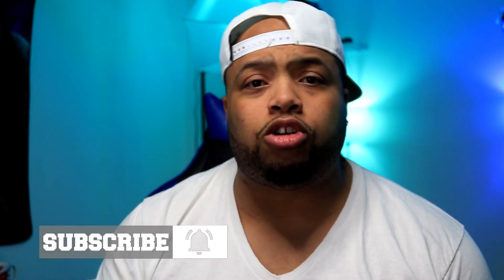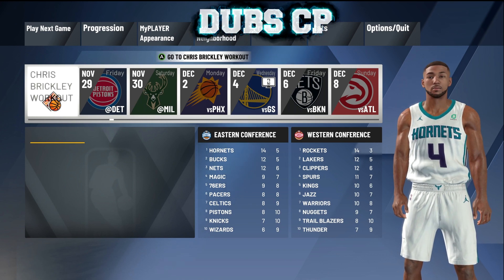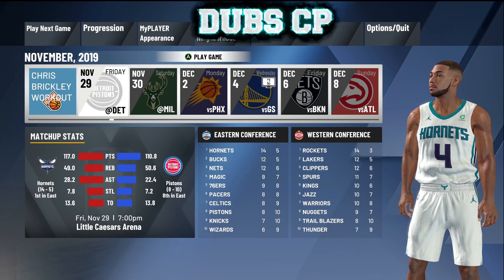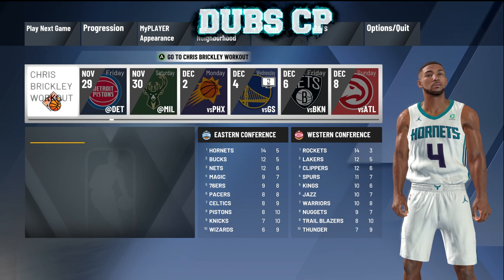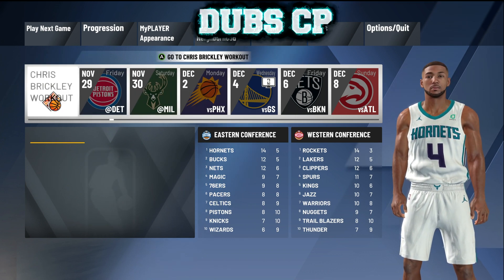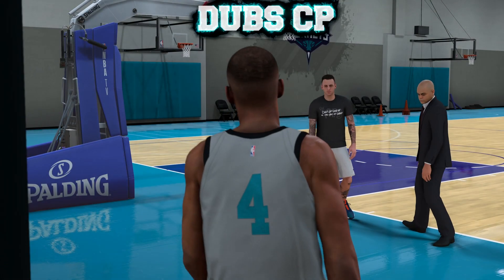Turn everything on so you don't miss a thing. Let's start with the solution in mind. Instead of going into the neighborhood and then going into the practice facility, just click Play Next Game and then hit A or X on the Chris Brinkley workout and go to the team practice that way. That will solve all your problems.